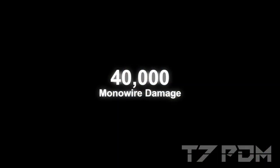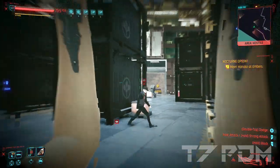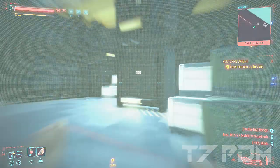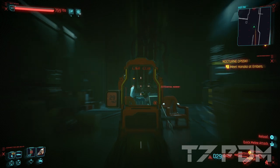You will get over 40,000 damage with our monowire in this build without even having to rely on Berserk or Beast Mode. We will have over 35,000 damage with our rifles, which is even more than with the 900% critical damage.